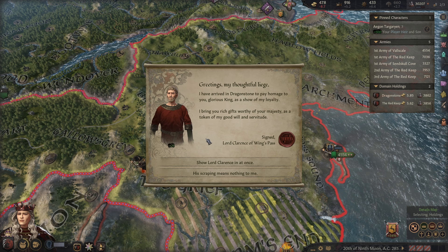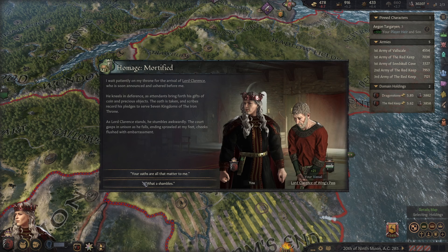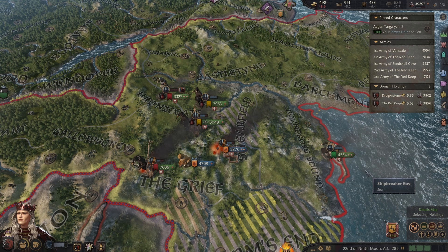Lord Clarence has arrived in Dragonstone to pay homage — and he has given me some gold as well, very nice. Your oaths are all that matters to me. I think he made a fool of himself as well. This siege is almost done — two days left on this one. Lord Paramount Mace — I wasn't expecting him to show his face. Let's show him in at once. I would very much like to keep him on my side. He is a powerful vassal who isn't on my council.